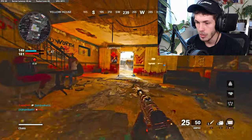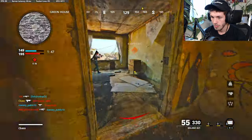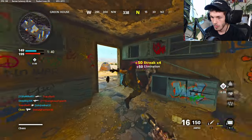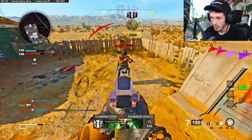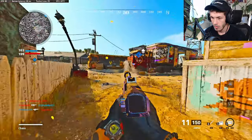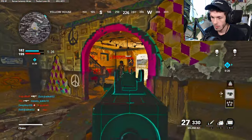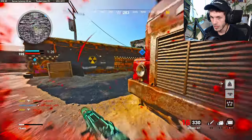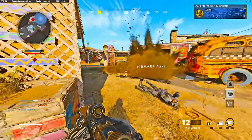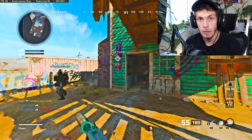I just need like 25 more kills and I get the 100 bomb, so hopefully we can do this. Not with that C4 throw. This team uses jammers constantly — I hate it. Stop jamming my stuff. Stupid spawn protection. You see how OP that spawn protection is? They just keep on spawning, they're everywhere. Let's pull out this Milano and go crazy.